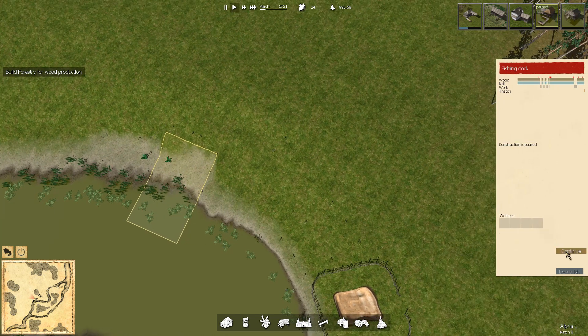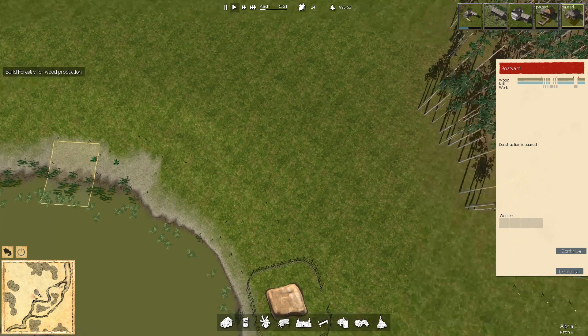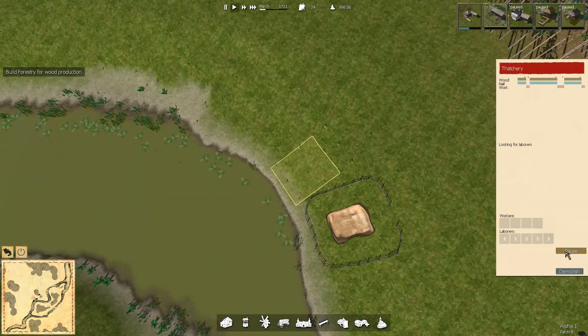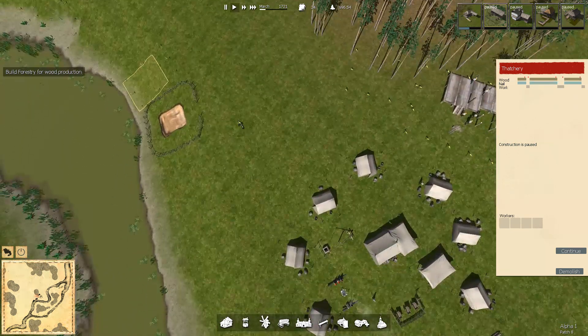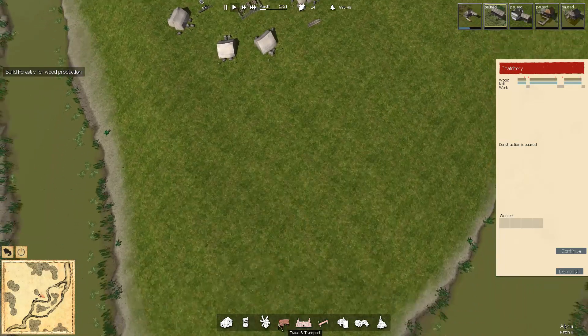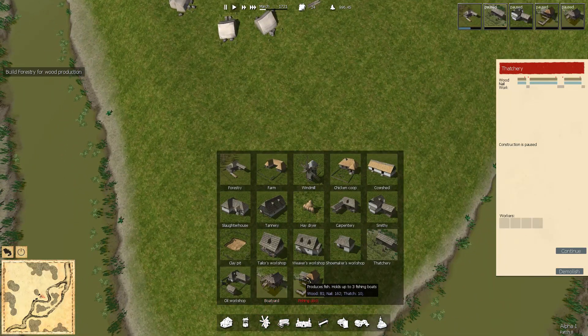I don't want anybody working on these yet. I'm going to pause these — you can see at the top right it says paused. Because I want to make sure they get the forestry built first. If they start bringing lumber over here, they might run out of lumber and never finish the forestry. The boat yard and fishing dock are set. Thatchery we've got. Smithy carpentry we'll eventually need, but not just yet. The farm we're going to need fairly soon, but again not just yet.